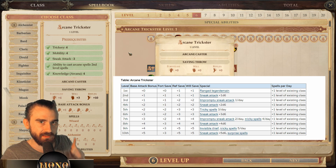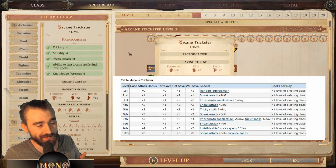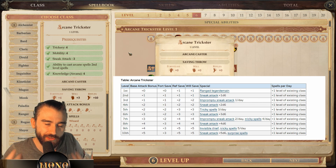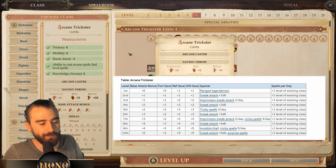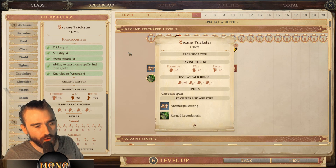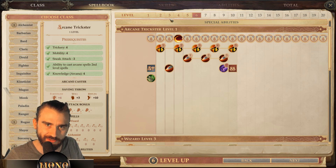Most importantly, the Arcane Trickster gets one spell level progression per level in the arcane class that enabled you to enter it. So here I picked wizard — I'll keep progressing my wizard spells, but I won't pick up later wizard abilities. For some schools though, those later abilities aren't that relevant. Let's talk about how to get into Arcane Trickster.